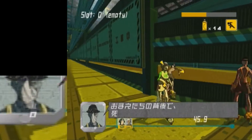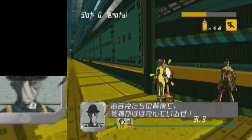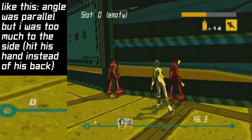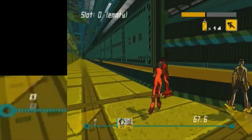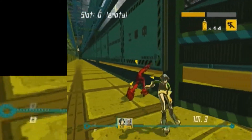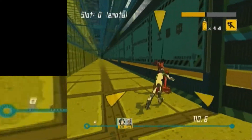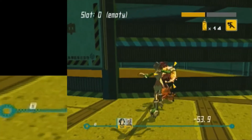But my general strat is to, first of all, always approach them from directly behind. Don't come at an angle, because that seems to increase the odds of them tanking your hit. And most importantly, I want to hit them while my stick is in neutral. As long as you're decelerating as their iframes run out, then the hit usually goes through as soon as possible.